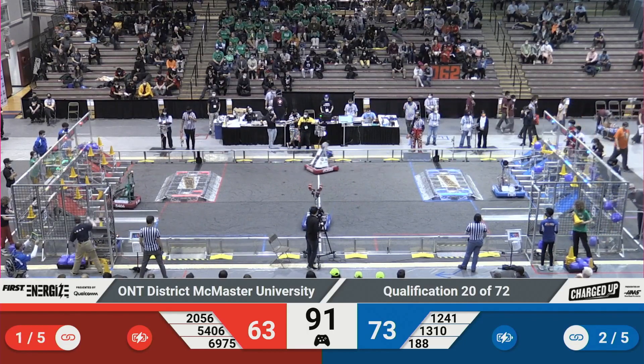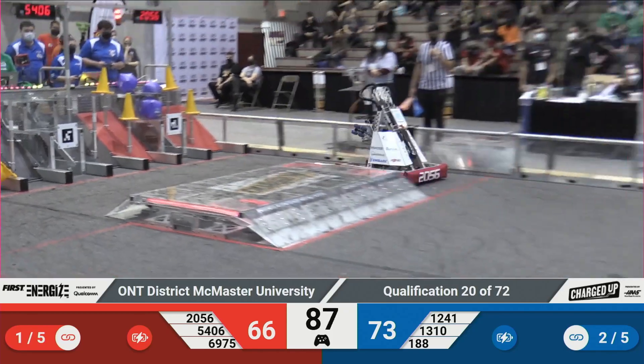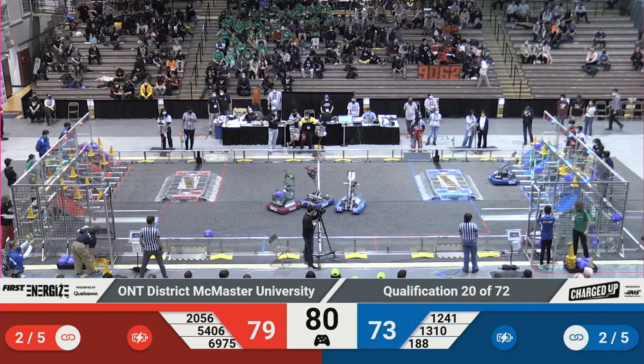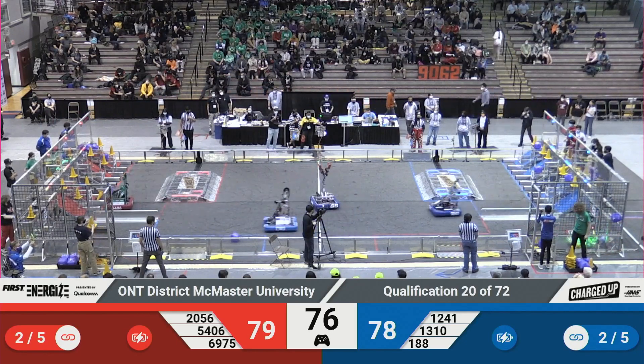63 to 73, a 10-point difference. Red Alliance is down a robot and it's showing in the score right now. But there it is, 74 to 73 now. 12.41 — their robot tracking those goals — puts a cone up for the Blue Alliance.